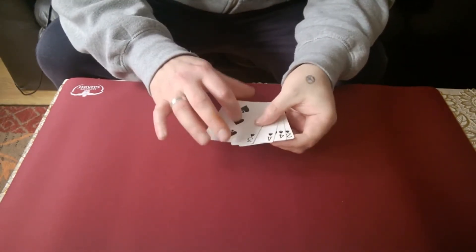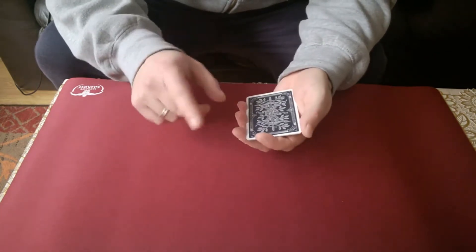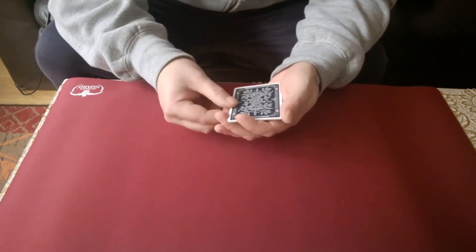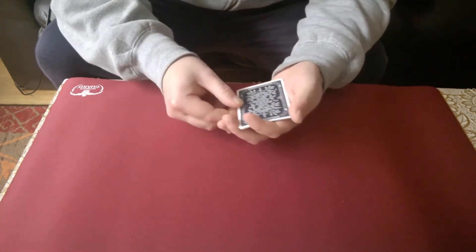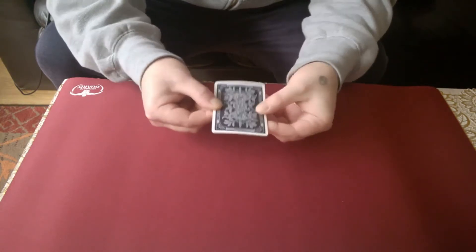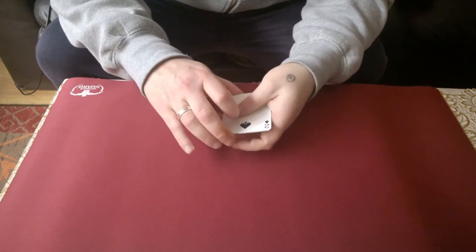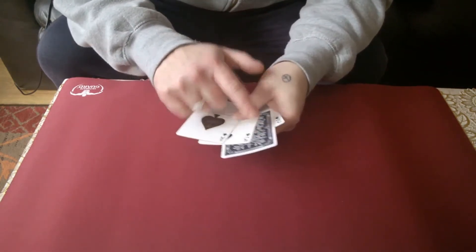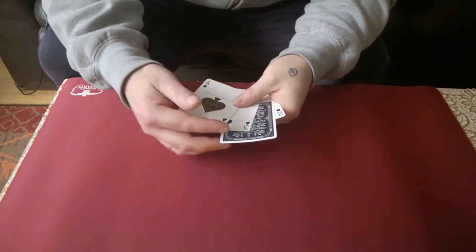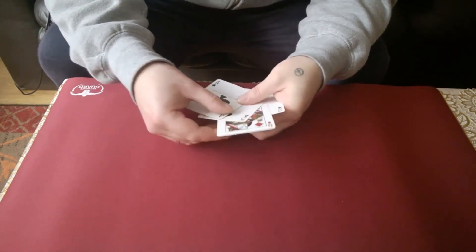Now put all the cards down. So we've got these, all face down, and there we go — we have the two, the three and the Ace. And the four is now turned down. But is it a four, or is it the Queen of diamonds?